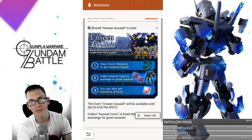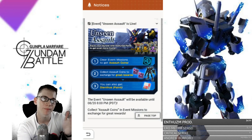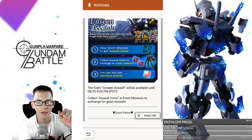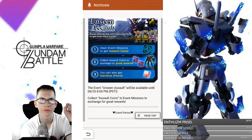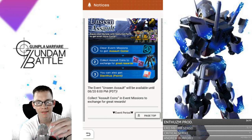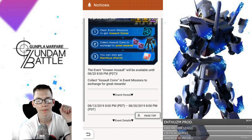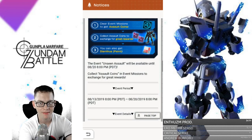So I hope you saved your chips and I hope you have really good pulls, because you're going to want to pull on this banner so you can possibly get an X Divider part and get that 7x during these missions. Down here it says clear event missions and get Assault Coins — that's going to be the currency for the exchange shop. Collect Assault Coins to exchange for great rewards, and we'll go through the reward shop to see what is going to be the priority for you to pick up.